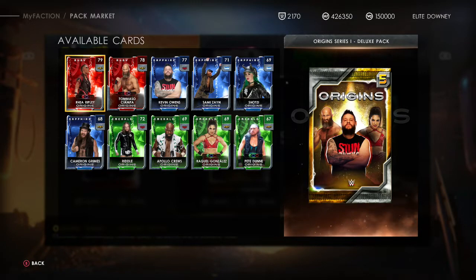You get four new evo cards: Rhea Ripley, Tommaso Ciampa, Raquel Gonzalez, and Pete Dunne. They've all got new attires as well, so if you like using them and want them wearing something a bit different, it could be worth it for you.